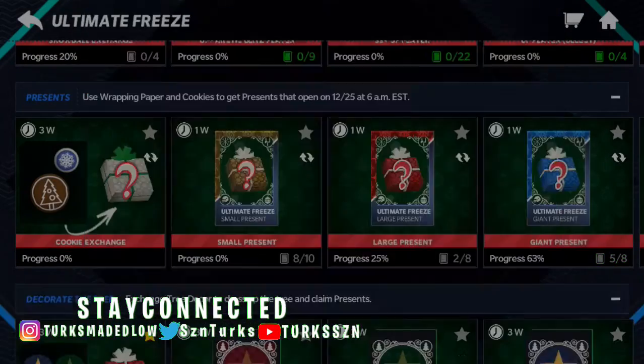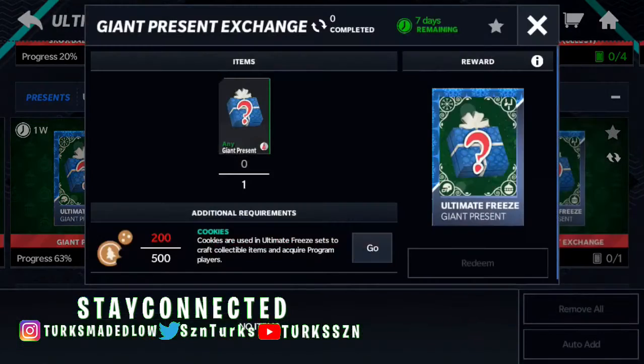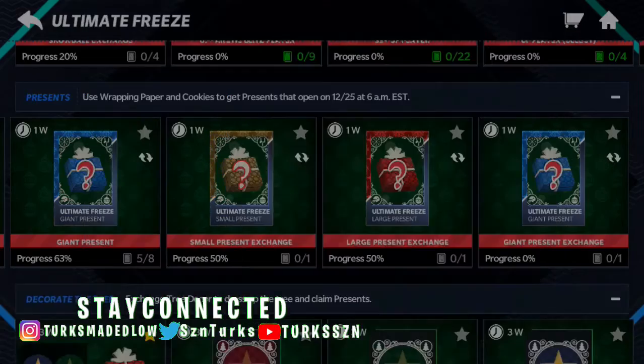There are also different tiers to it. You get a small present exchange, a large present exchange, and even a giant present exchange. As you go up tiers, the value of cookies increases — so it's 500 instead of 150 at the higher tier.